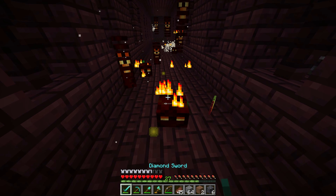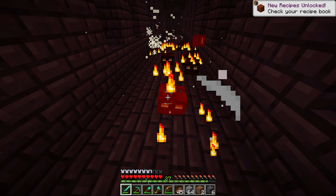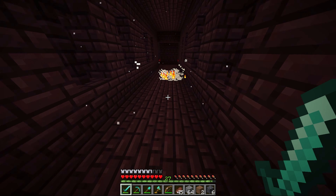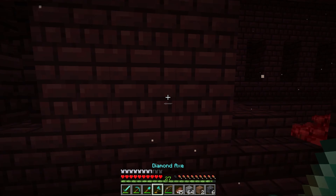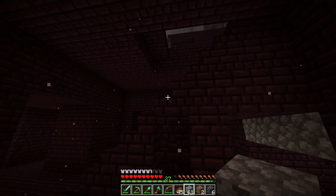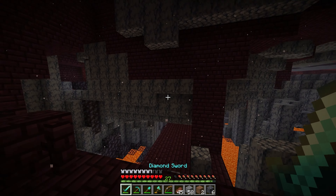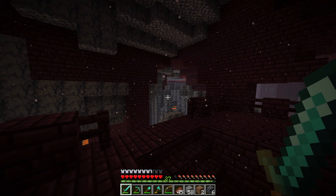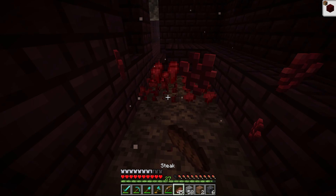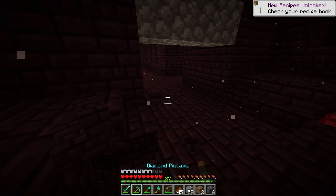I probably shouldn't be using my bow too much because we do not have too many arrows. I think I already see some nether wart, which is pretty sweet to have right off the start. We're going to do one of these so no wither skeletons can cross through. Let's check up there if there's any wither skeletons. It doesn't look like anything's up here, so I'm going to collect up some of these guys, which is pretty sweet. This is like the main reason I wanted to come in, so I'm happy we got this right off at the beginning.